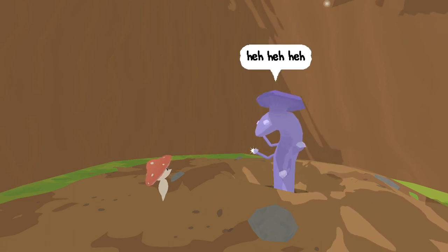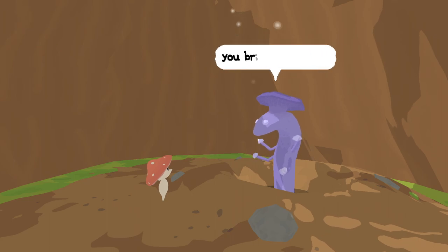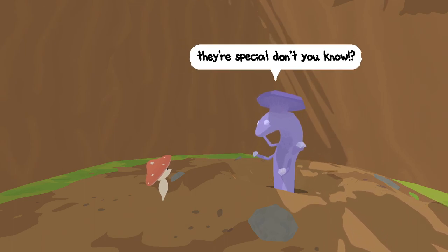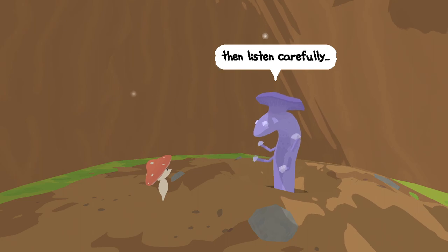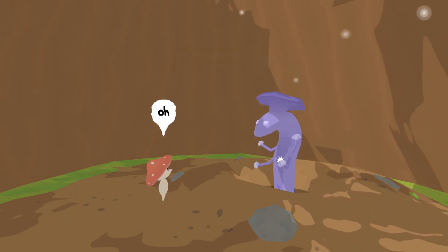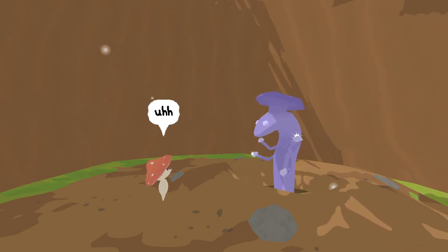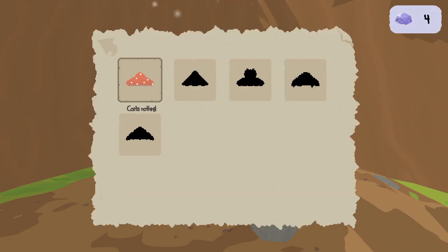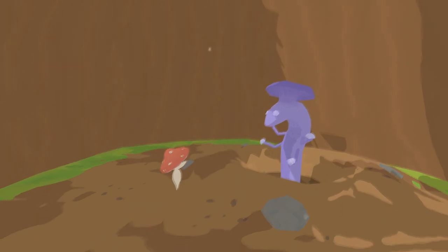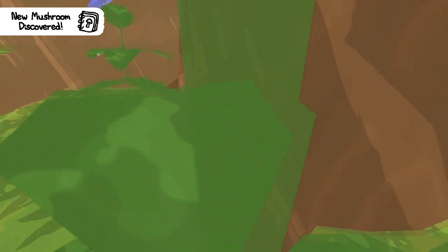Hello? Heh heh heh. Hey — seen any purple crystals around here? Because if you have, you bring them to me. Why? I know how to use them, that's why. They're special, don't you know? You bring me some of those purple crystals and an augmenter to go with it, and I can give you a new mushroom look. Well, that sounds cool. Power of the crystals is cool. Take a look at my offers — twelve purple crystals. So I need augmenters. Come back with more purple crystals. Heh heh heh. You're a little bit creepy.